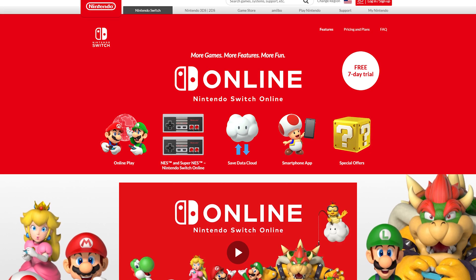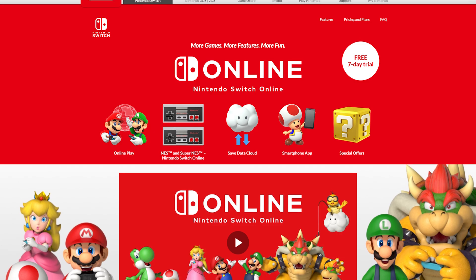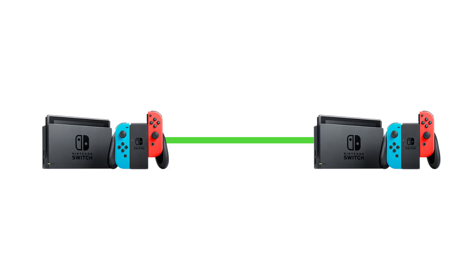I'm not going to go real in-depth on how the Nintendo Switch Online system works, but here are the important bits. When you play Switch Online, the servers are peer-to-peer. So when you match up against someone in Smash Ultimate, your Switches agree on whose internet is more stable, and that person becomes the host.